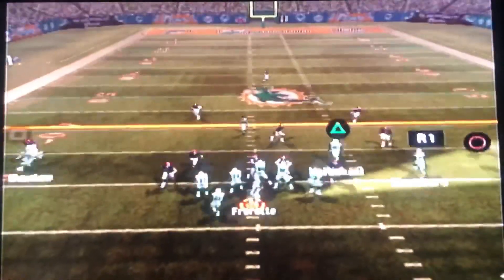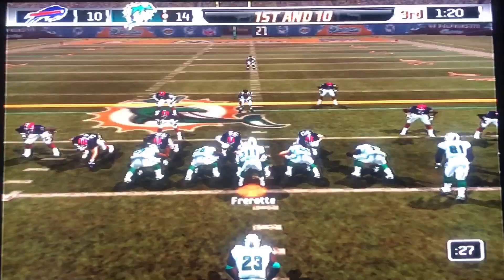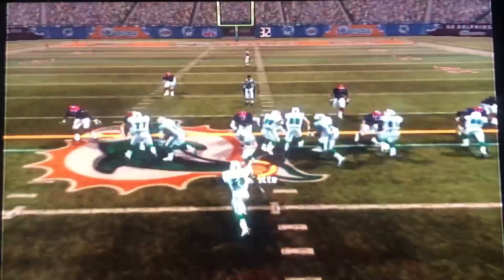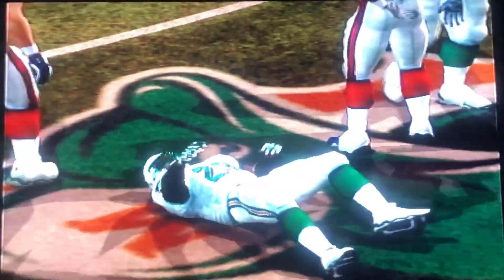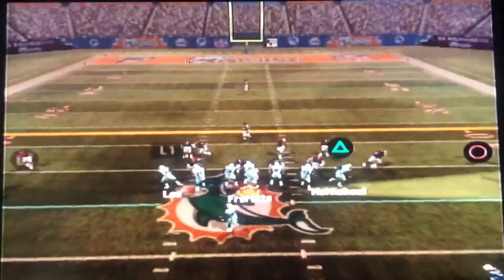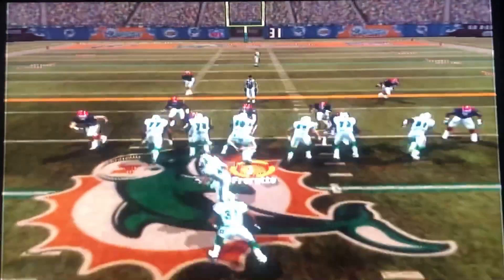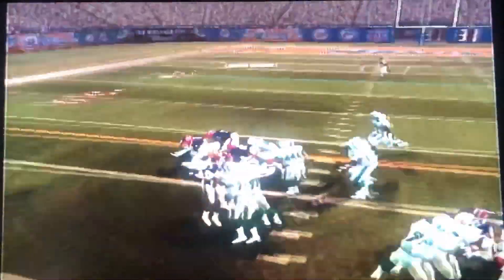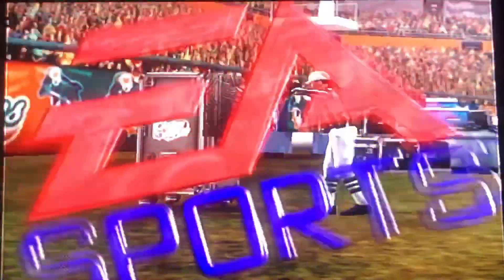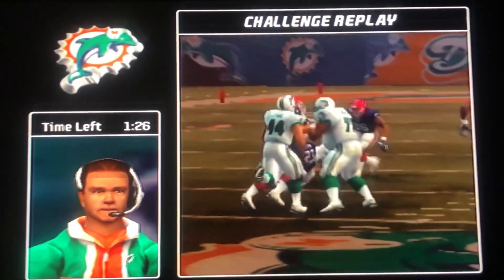Russell gets the kickoff return out to the 31-yard line. First down, Farat dumps it to Chris Chambers for the first down. Handoff to Ronnie Brown - he cuts back, spins upfield, good run. Second down and two, we hand it to Brown again but nobody blocks Sam Adams. Third down, Ronnie Brown picks up the first down. Farat looks to Sammy Morris on second down - nice run, about nine yards, but the ball is out. Buffalo recovers - I thought he was down, so we challenge it. We won one today, let's see if we can win another.